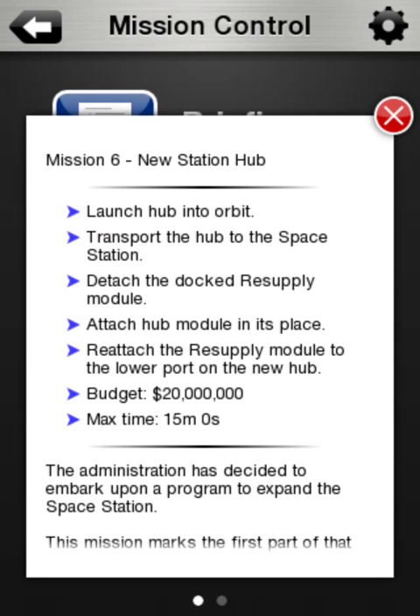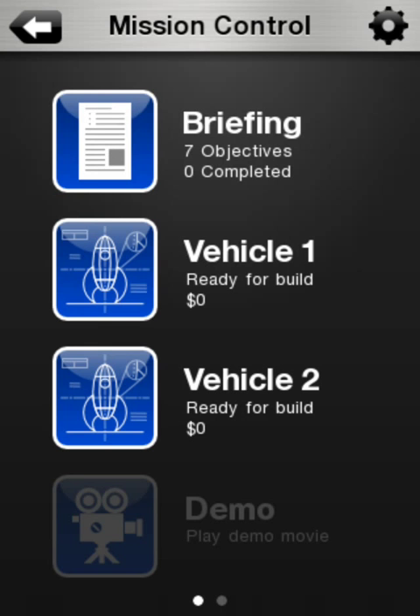And now the next mission, Mission 6, the station hub. Should I leave you on a cliffhanger? Should I not? Yeah, I'm just leaving on a cliffhanger. Now Mission 6, station hub — all I'm showing is the administration has decided to embark on a program to expand the space station. And that is all you'll know.